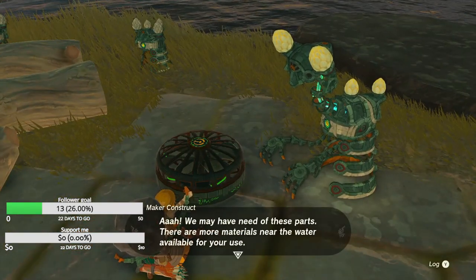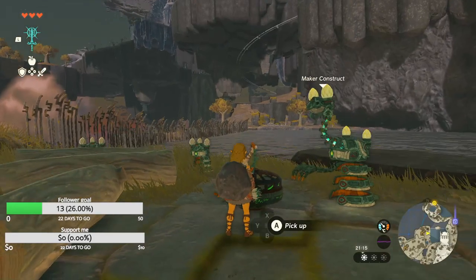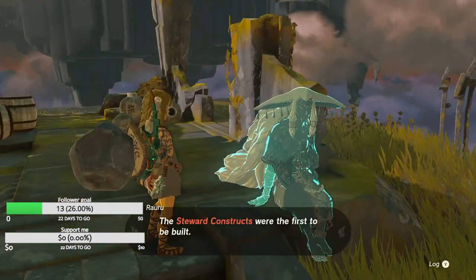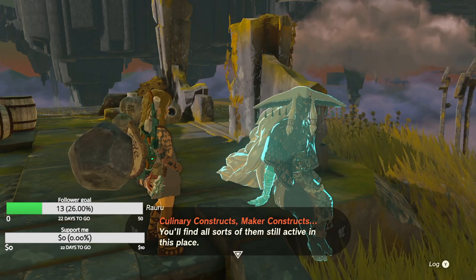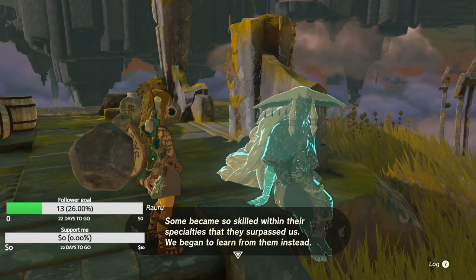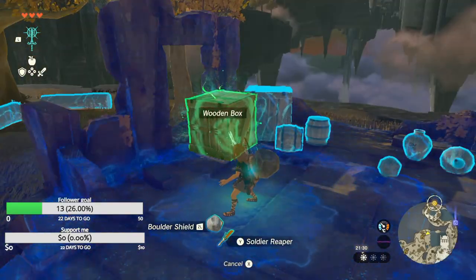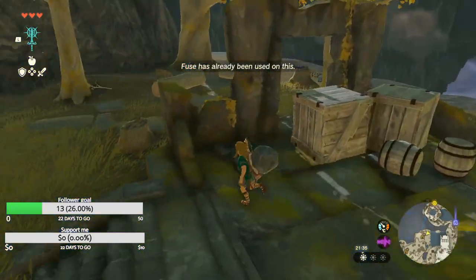You may need this — there are more materials near the water available for you to use. It is very difficult to rest peacefully when things like this happen. The constructs were the first to be built. After that we crafted other constructs to different roles — culinary constructs, maker constructs. You'll find all sorts of constructs active in this place. Some became so special that their purpose surpasses — I will begin to learn from them instead. You should take time to talk to them, they can teach you many things. I can fuse a wooden box — that is already being fused — or a barrel. I don't think I need to use a barrel.